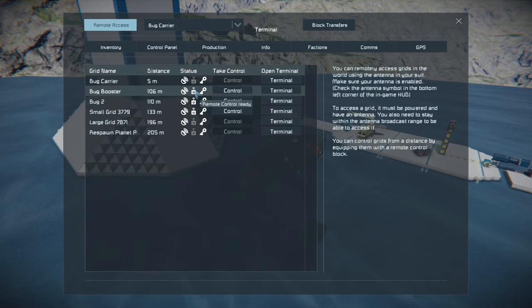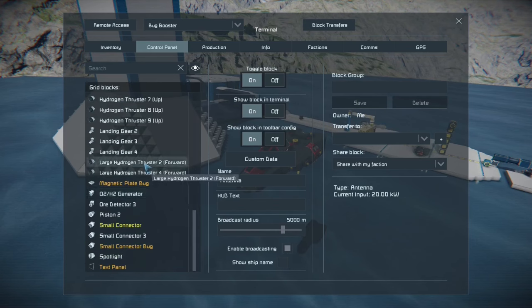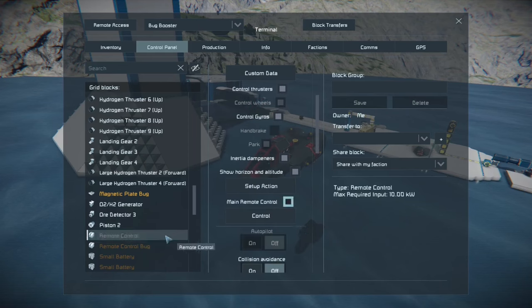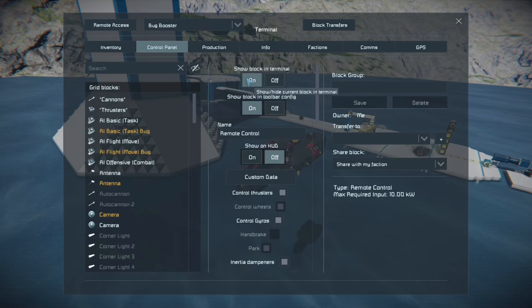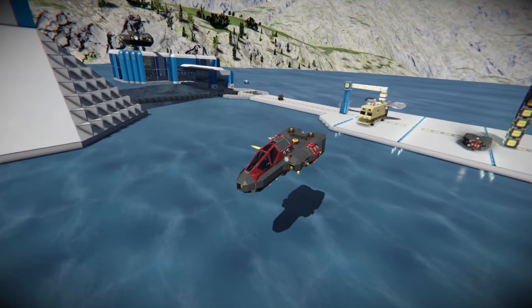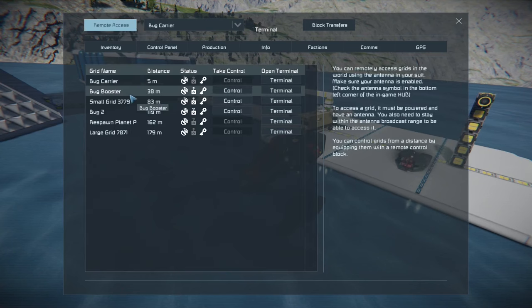I'm on the wrong screen again. Bug booster screen. I always forget to check the remote on these things. So the remote control — it should be set to the main remote control. I think that's how I had it operating before. And then the other one needs to be turned off for the main remote control. Or you can simply set the basic task and flight controls to whichever one is their main control. In theory, that is, because it doesn't seem to be moving yet. Maybe we do have to rearrange it so the bug is the one controlling it instead of the bug booster.